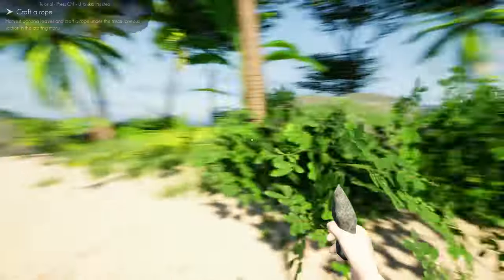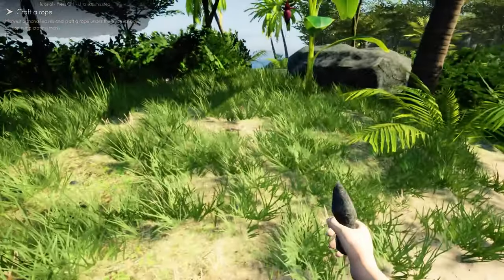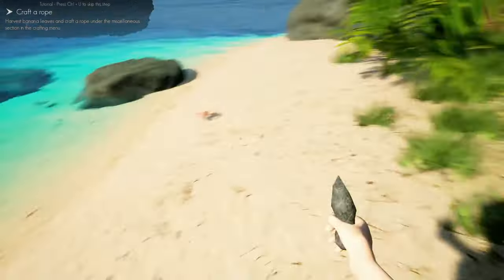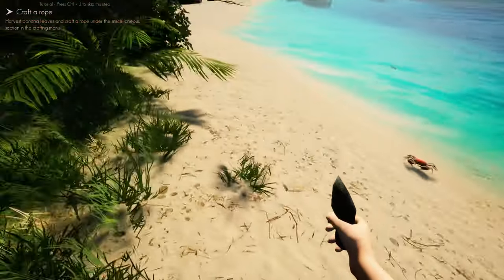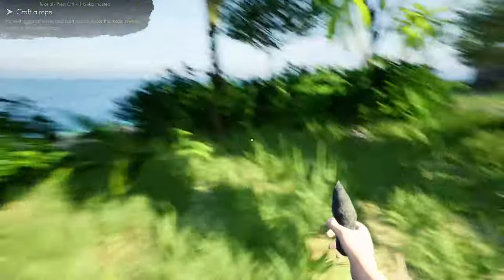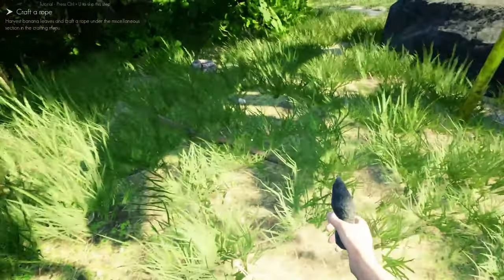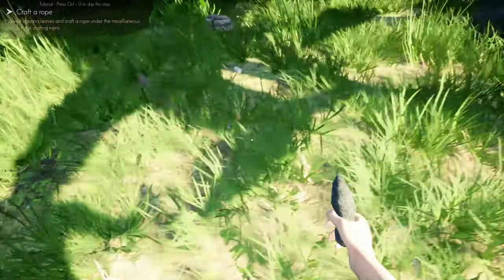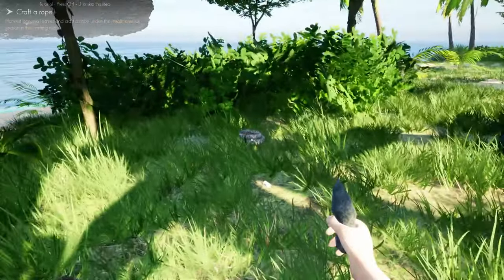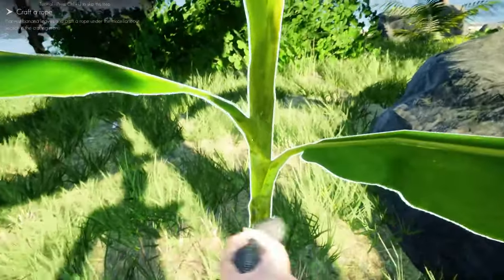Now it says craft a rope — we need to harvest banana leaves. You'll learn about that through trial and error. Crabs might seem small and friendly but they actually damage you as you walk by, so be mindful of them. On this little starting island there are also two snakes — these will poison you, but thankfully they die relatively easily. We'll come back to deal with them once we have a bow and arrow or a spear.